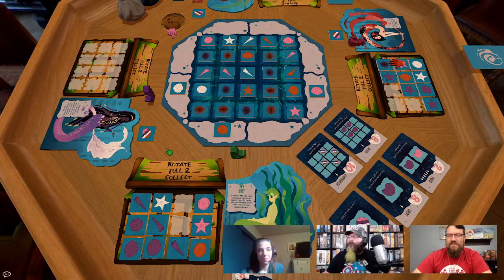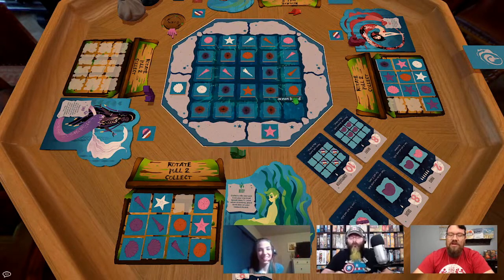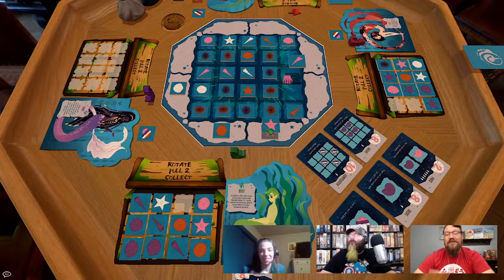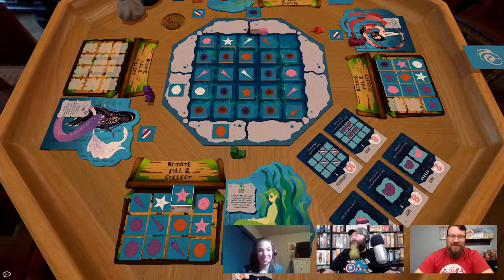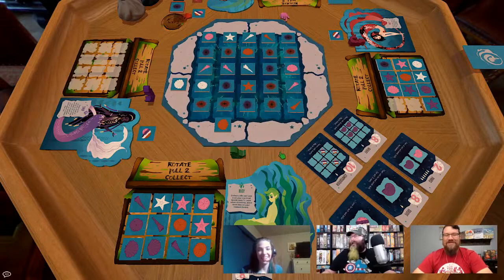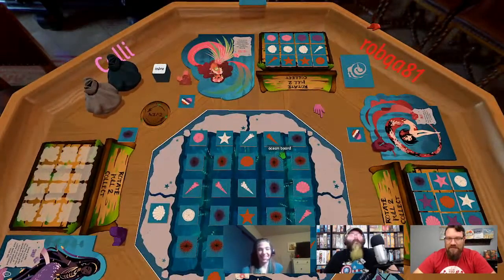Turn one is going to be pulling these down. I forgot about that pairs card. Then I'll pull down two, and in order to get a pair — okay there's a piece under there — there we go. That's it. I completed my board too! Good job. That's what's going to bite me in the end — the fact that I have the big point values there.